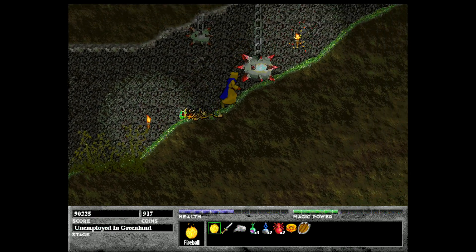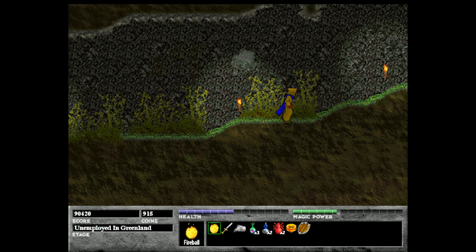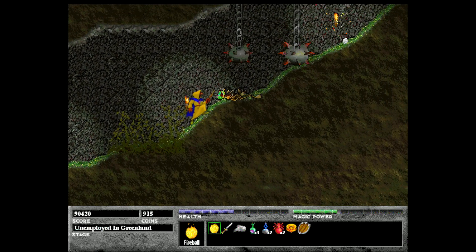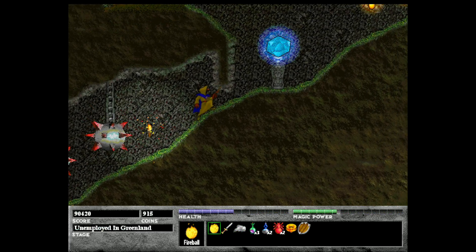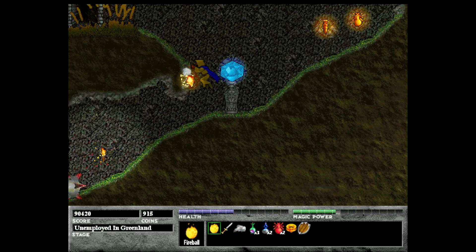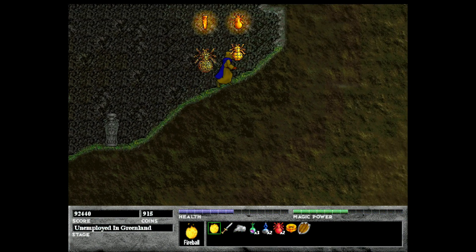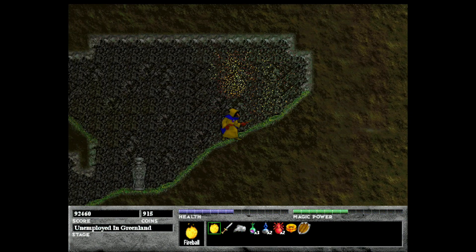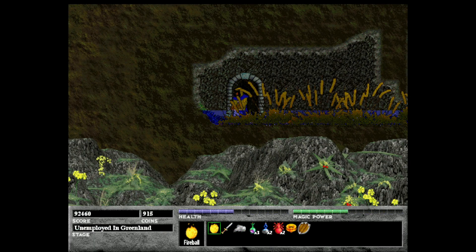I didn't really talk about these spiked balls in the first level, but we have them there too. These ones are just a little faster. They do quite a bit of damage, so it's good to avoid them. The best time is when they're behind you, because sometimes you can still get hit when they're in the foreground.